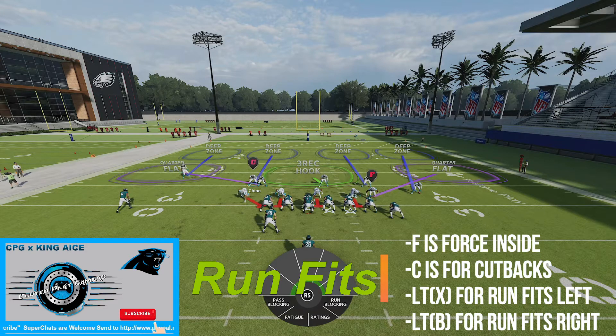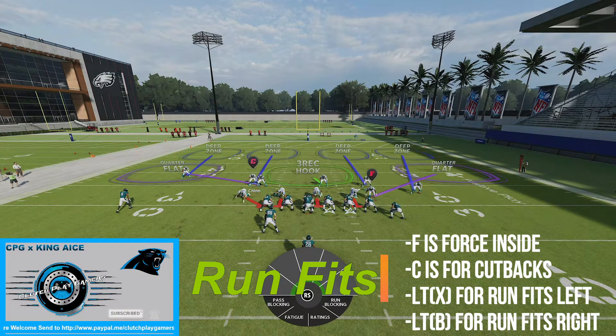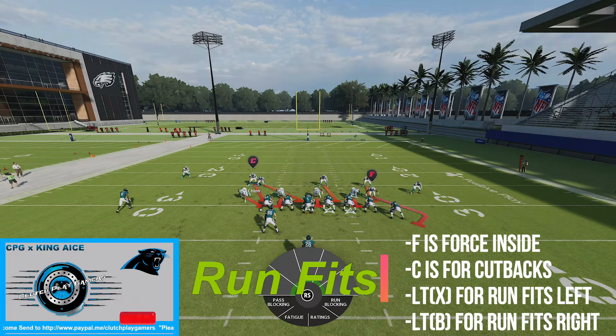You hold L, T, and X to look at the run fits on the left side. And L, T, and B to look at them on the right side.